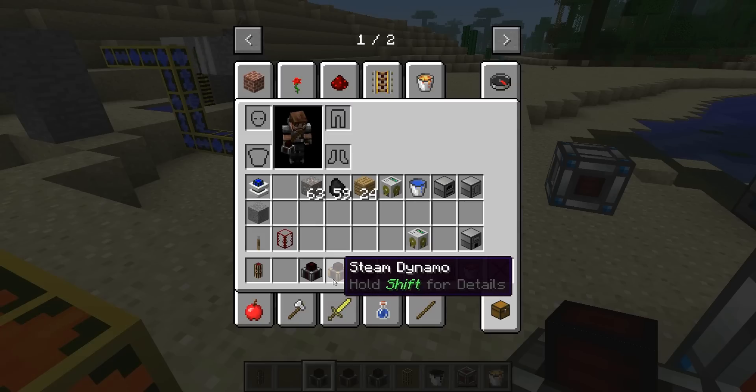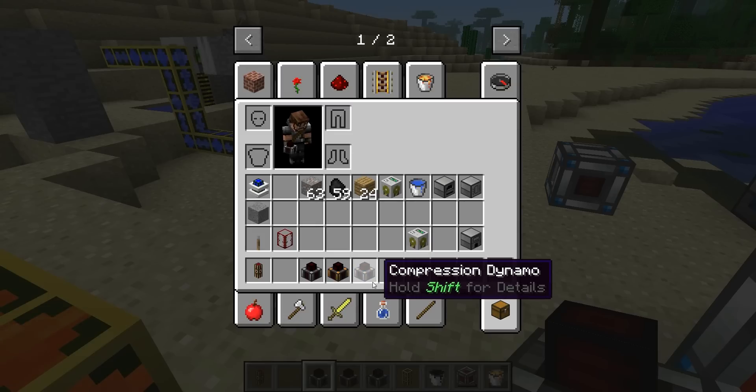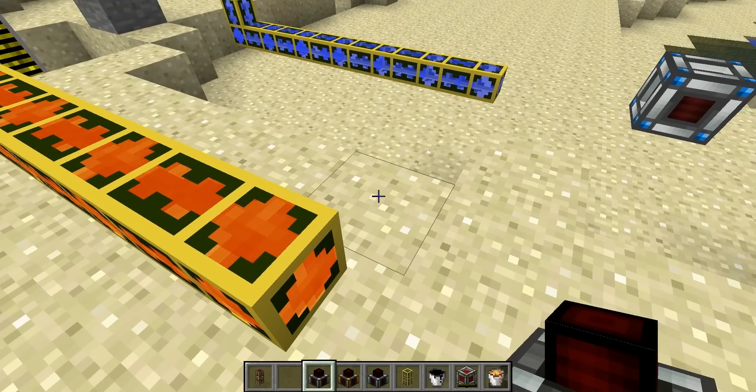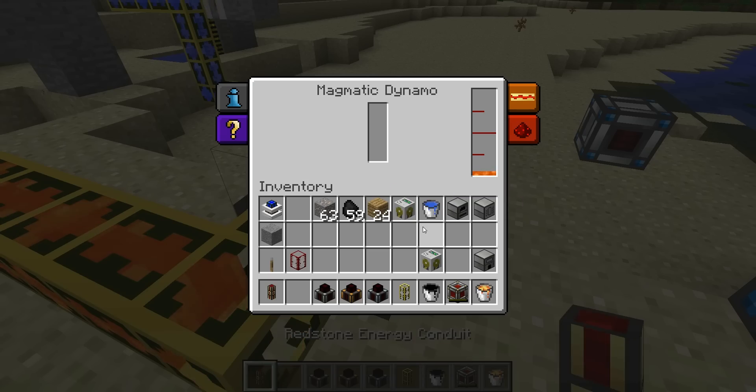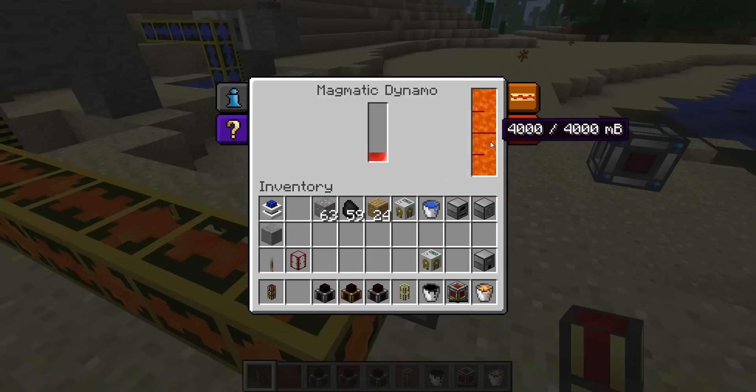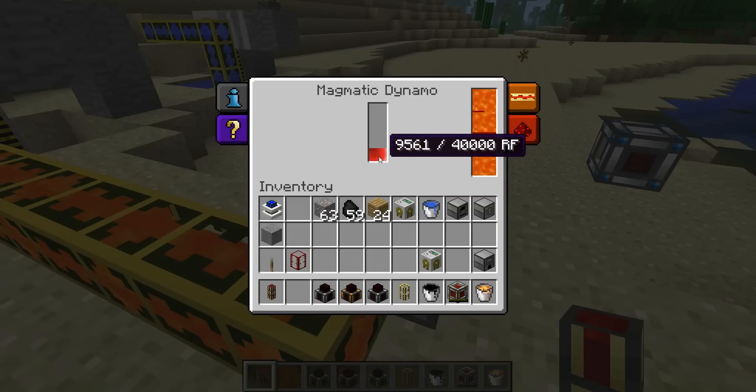There's the magmatic dynamo, the steam dynamo, and the compression dynamo. I'll start off with showing you the magmatic dynamo. This requires only a hot liquid to generate electricity. I'm pumping some lava in here. As you can see it's filled up with lava already and it's beginning to generate electricity. It's as simple as that.